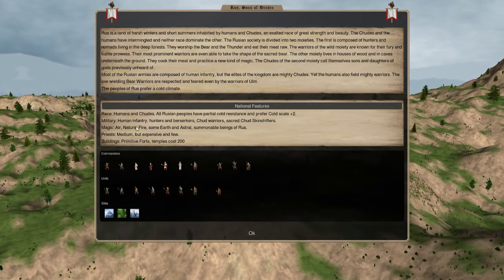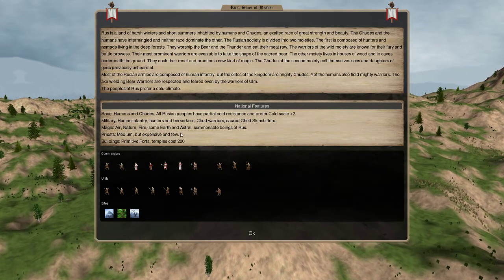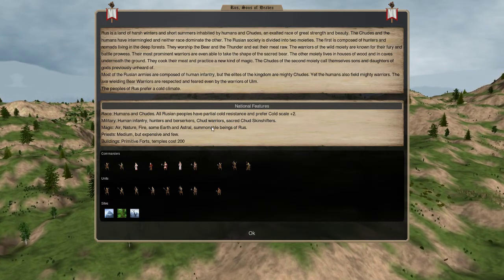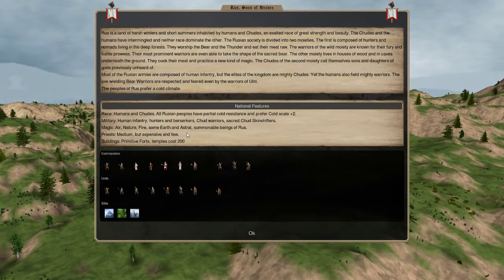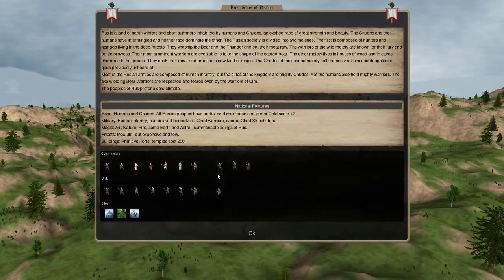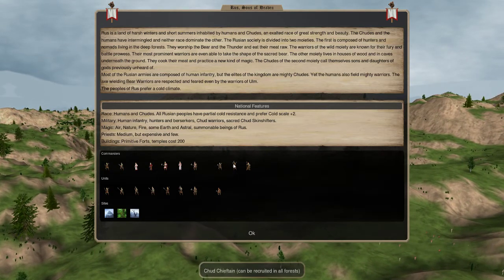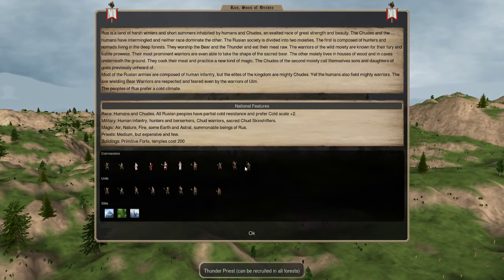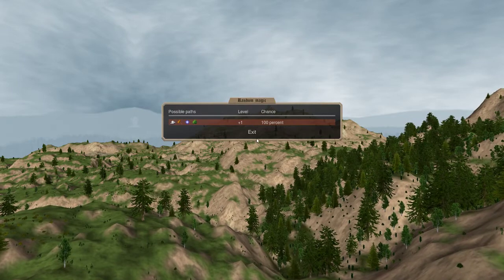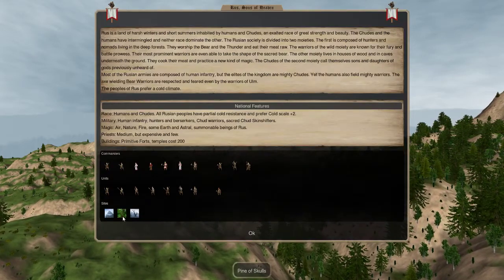They have humans and chuds. Chuds are basically bigger humans with more hit points. They like cold and have abilities that make them more useful in cold weather. You definitely want to go cold scale 3 with these guys. Magic paths are a useful thing to know when looking at your nation. Rus doesn't have anything super notable, but they have summonable beings of Rus. Other nations have things like 'our god doesn't lose paths when killed.' There are also recruit-anywhere units — Thunder Priests can be recruited in all forests. That's a pretty relevant ability because you can build a temple and lab in a forest and recruit these mages slowly, which is great because you want a lot of mages in Dominions.